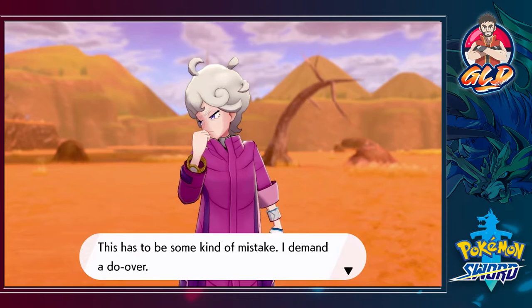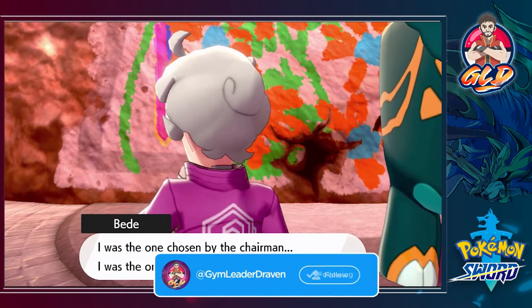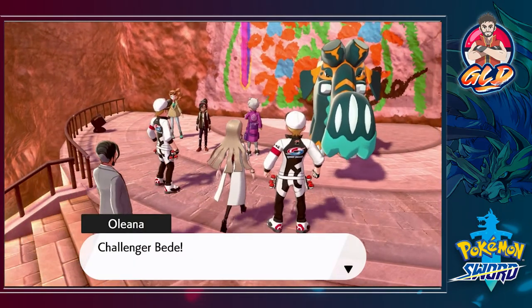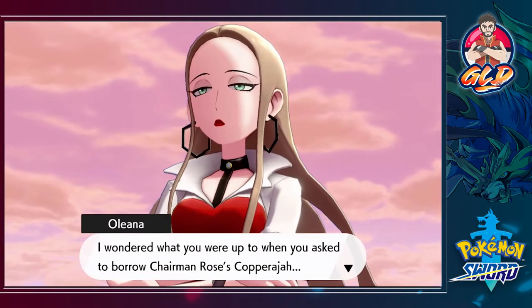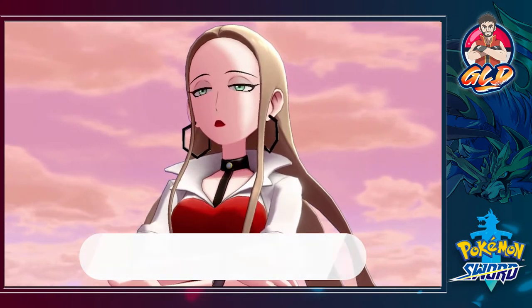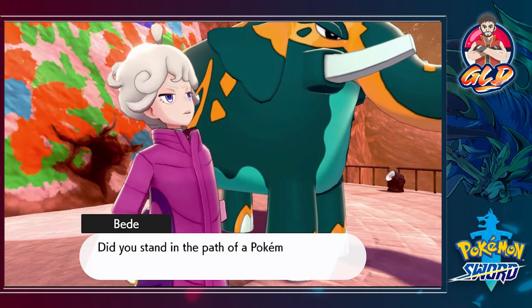Bede demands a do-over - no do-over whatsoever, just take that L. He asks how someone like us could get in his way when he was the one chosen by the chairman, one of the elite chosen to shoulder the future of the Galar region. Then Chairman Rose arrives - uh-oh, Bede's in trouble. Rose can't believe Bede tried to use his Pokemon Copperajah to destroy a historical site.